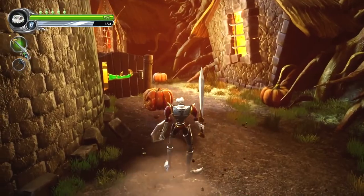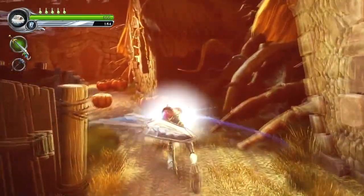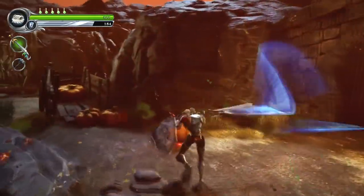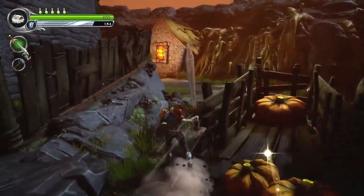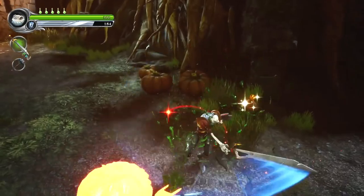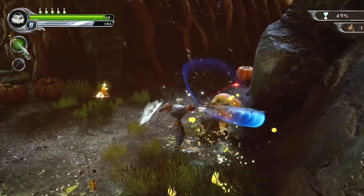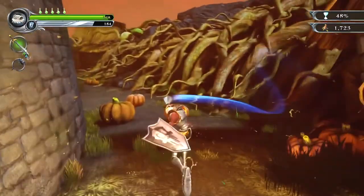We're only at 40% of the chalice — that's not brilliant. Although, we do have a nice health fountain there, which we're certainly gonna take full advantage of. Nothing left but bits. Ain't much to look at after you scrape them off your boot. Efficiently done, Sir Daniel. Efficiently done. We'll make a hero out of you yet.